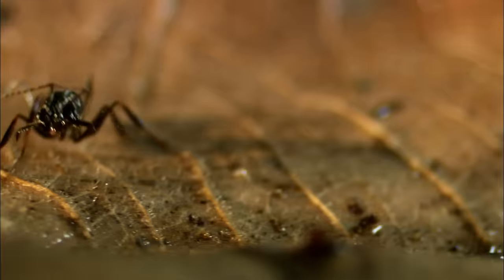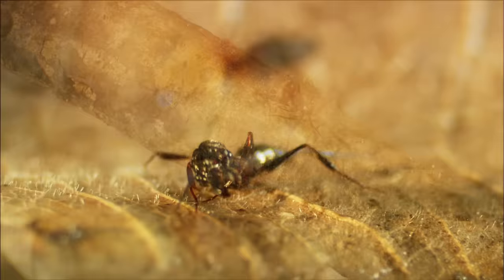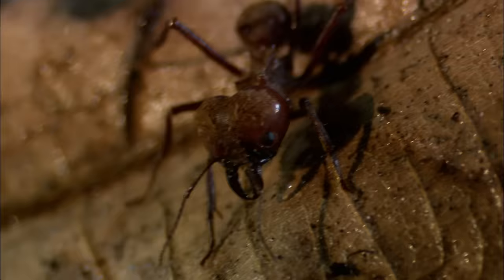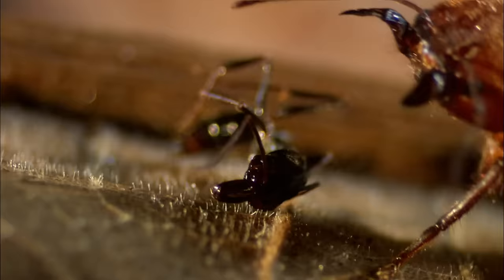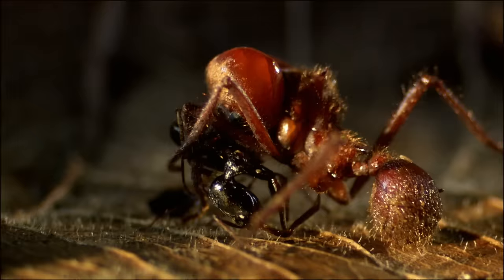A party of invading trap-jaw ants has ventured too far into leafcutter territory. Workers alert the troops. Leafcutter ants make a surprising diversity of sounds and vibrations that they use to communicate among themselves by rubbing various body parts together. Dispatched to deal with the interlopers, the leafcutter soldier launches a withering attack.